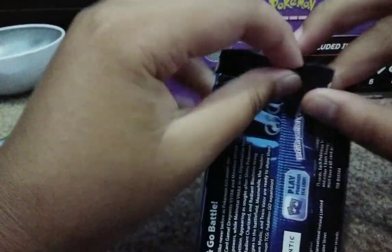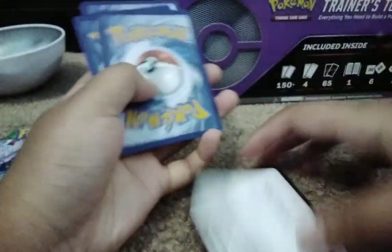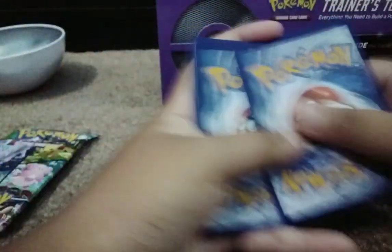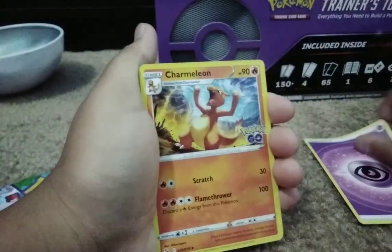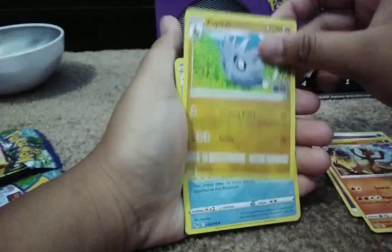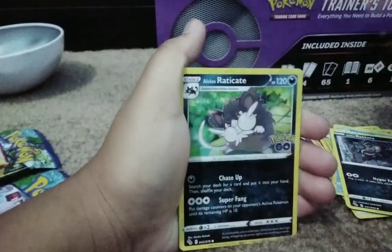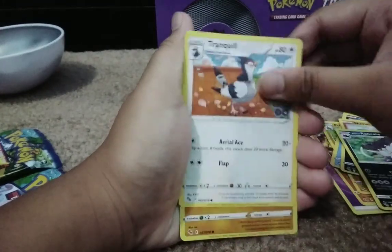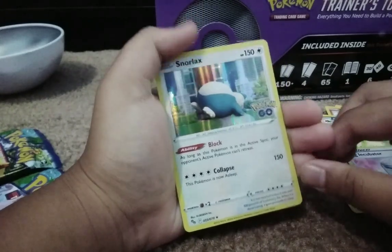Let's open this first Pokemon GO pack. There's a black QR code here for those of you who play. We got energy, Charmeleon, Pupitar, Wartortle, Rattata, Pidgey, Rattata, Plume. And we have a Tranquil, Larvitar, Egg Incubator, and a Snorlax!